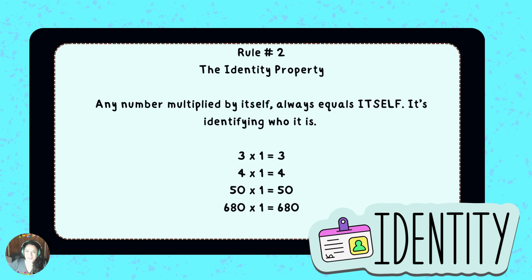The next rule is called the identity property. Any number multiplied by one will always equal itself. It's identifying who it is. For example, three times one equals three. Four times one equals four. Fifty times one equals fifty. Six hundred eighty times one equals six hundred eighty.